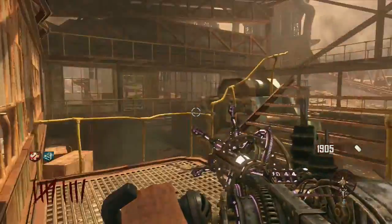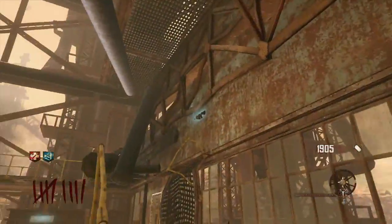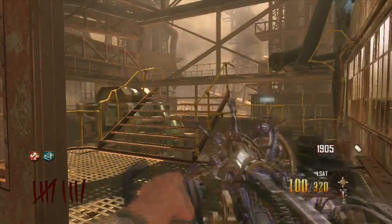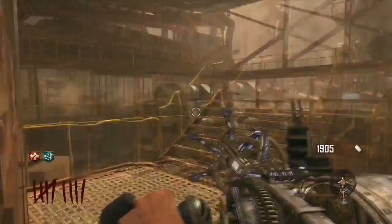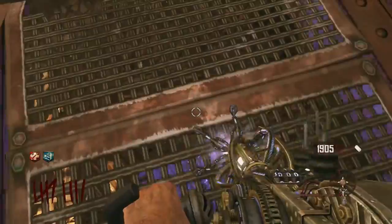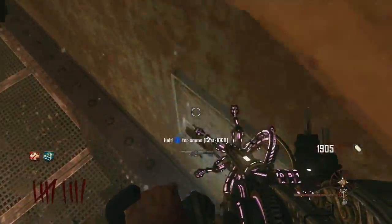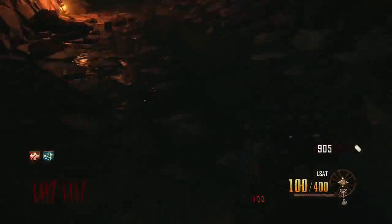I'm just going to speed this part up a bit because I'm just waiting for the Paralyzer to reload — to go back down to zero. Once that's done, make sure you have a thousand points on you because this is how much the ammo costs. Jump, spray the Paralyzer, and as you're falling hold X. It's really that simple.